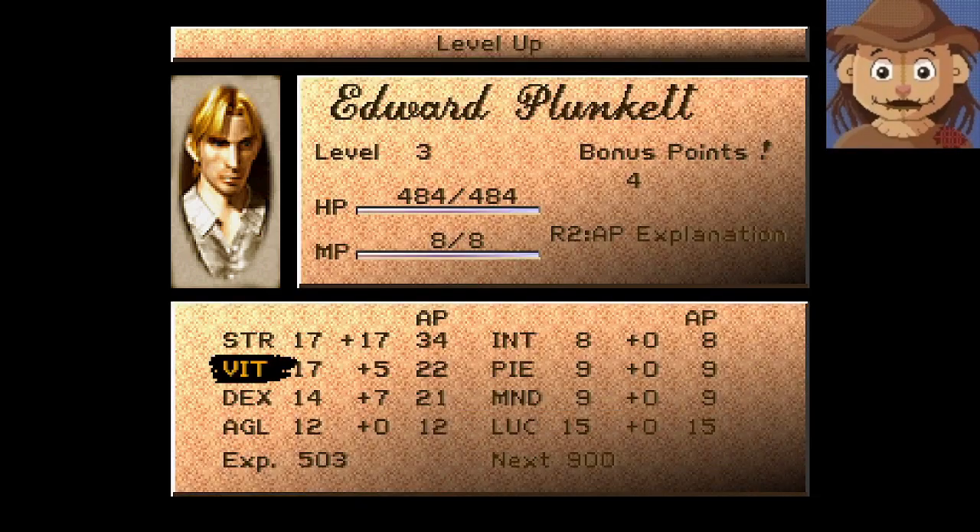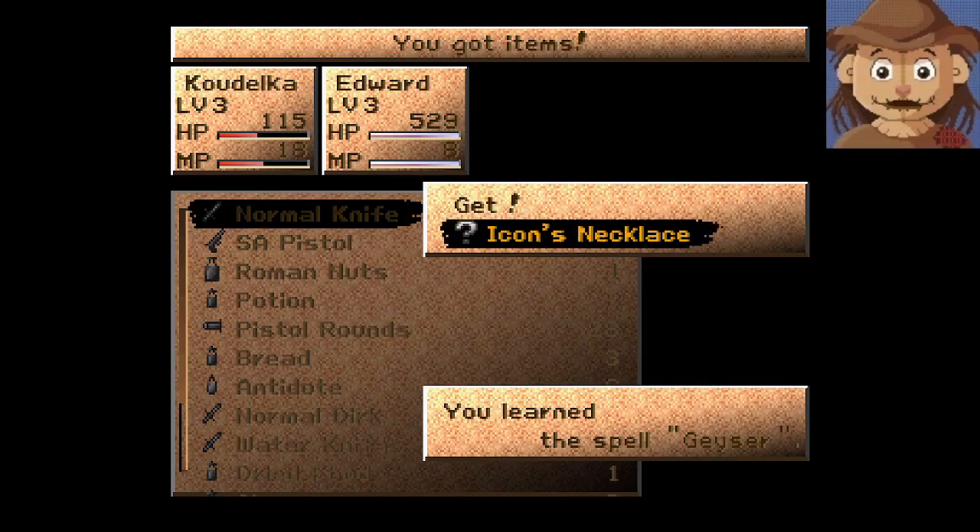We leveled up too — nice, perfect! Let's put some points over here. We definitely want to improve those physical stats. It wouldn't be terrible to get him a little bit more magic, but he starts so low that we're kind of working against ourselves going for that. Let's go for all the ones on the left — all the physical stats for him. Icon's Necklace — you learned the spell Geyser! We'll have to see what that spell does.